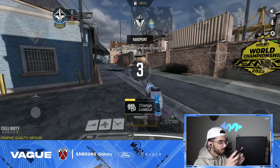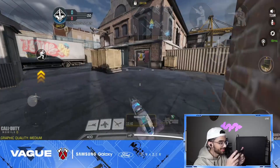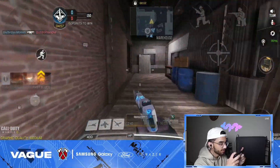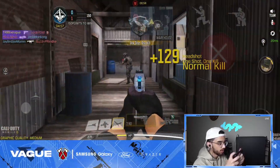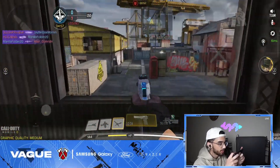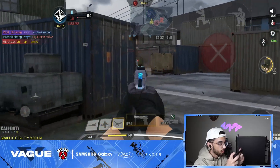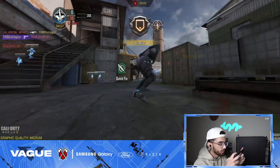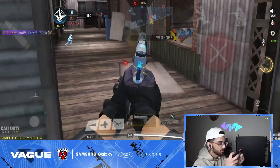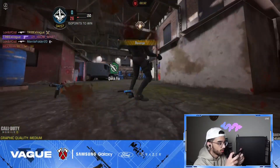Coming off game number one, we dropped a nuke but I wanted to challenge myself more because I didn't expect the adrenaline rush to go away that fast. I want to go for another nuke — see how it is. I'm gonna be using the trip mine. That guy didn't even react to me — free kills. Let me just hold this lane. I need to work on my pistol aim, it's horrible.